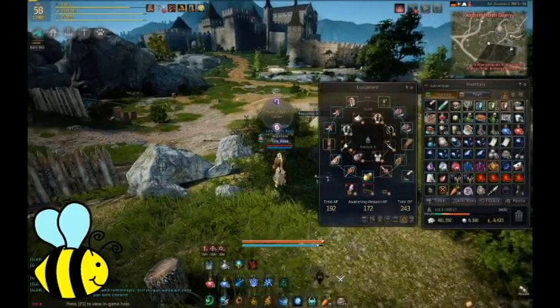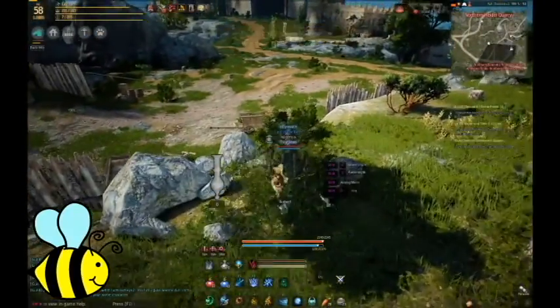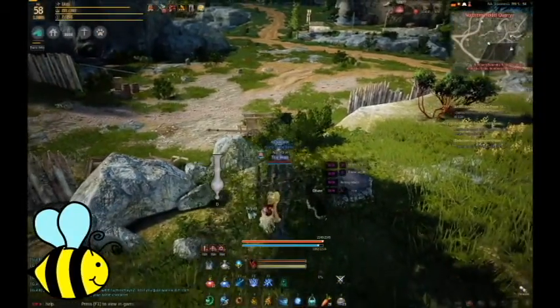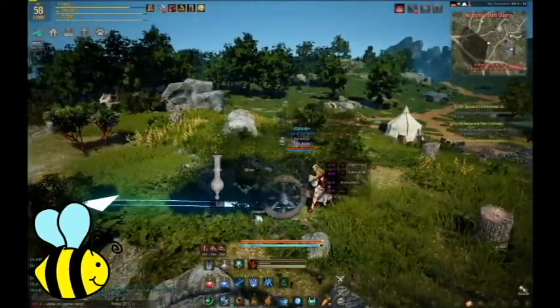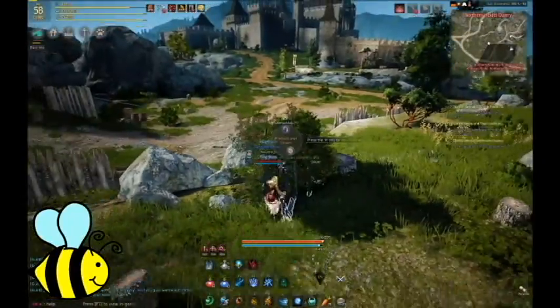All right, our cannon is placed, but I didn't do a good job of finding it in the shrubs, so I'm just going to pick it up and pull it backwards. Now it looks like it's hidden in that shrub pretty well.